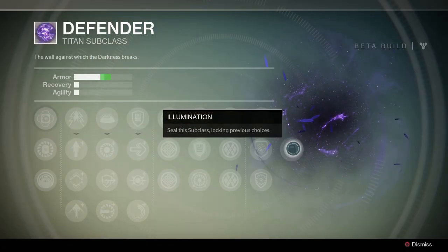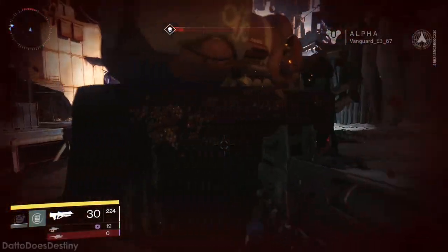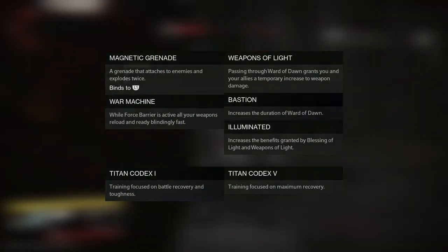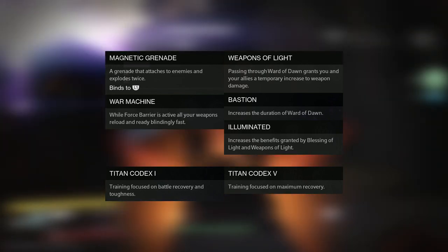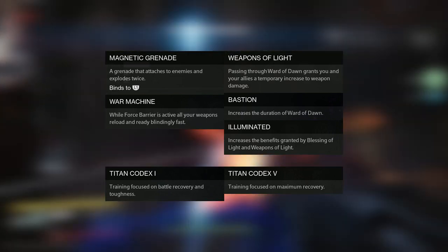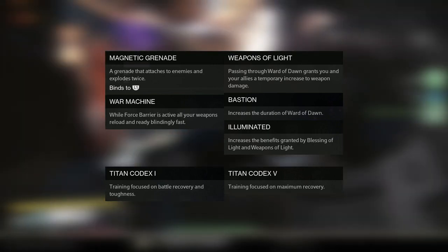Defender is a great support class and will be incredibly vital for endgame play. The ability to simultaneously increase defenses and offensive capabilities will be very important. For a more damage-focused support PvE build, go with Magnetic Grenade, your choice of jump, Weapons of Light, War Machine, Titan Codex 1 and 5, Bastion, and Illuminated. This build gives greatly increased damage for yourself and your allies with Illuminated Weapons of Light with Bastion, and once more for yourself via War Machine.